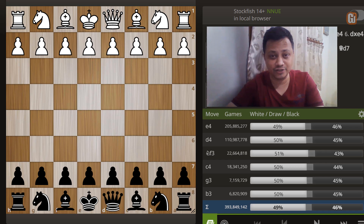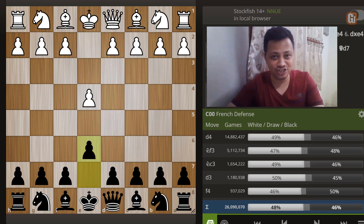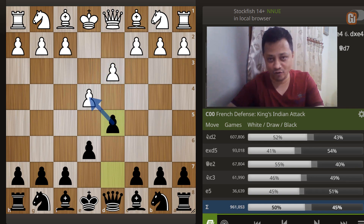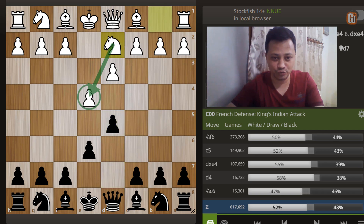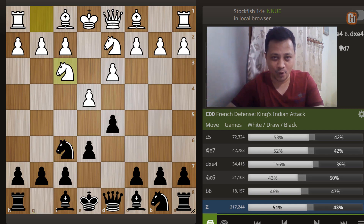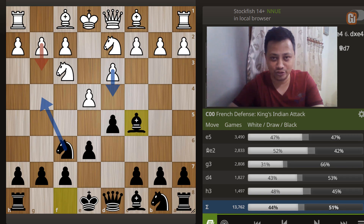If you are a French player, the trap I'm about to show you against the King's Indian Attack you must know, as recently a lot of good players have fallen for it. After e4 and e6, the King's Indian Attack starts with d3, and after our d5, White can follow the main line with Knight to d2, Knight to f6, and Knight g2-f3, whereupon we deliver the surprise package. The move I am going to recommend — Bishop to c5 — is not in the top choices in the database.